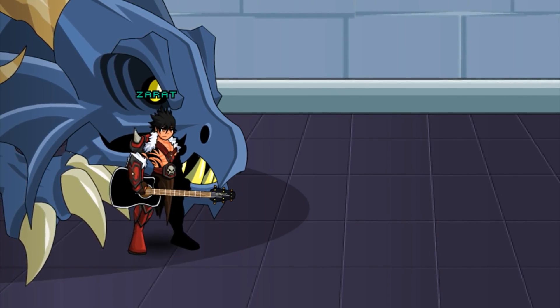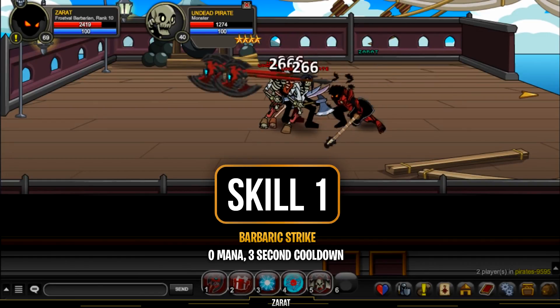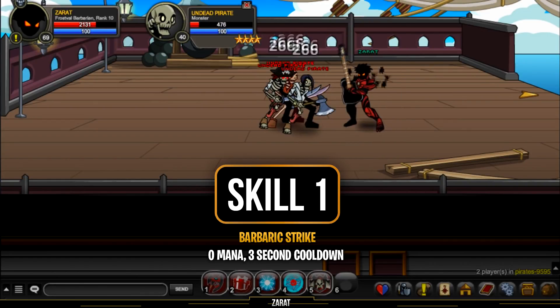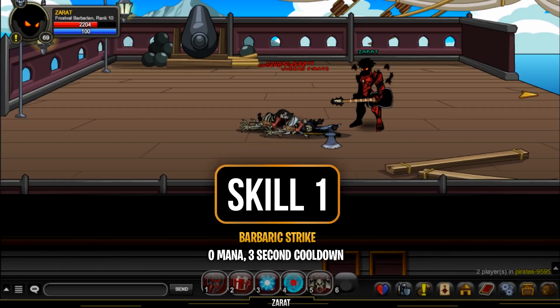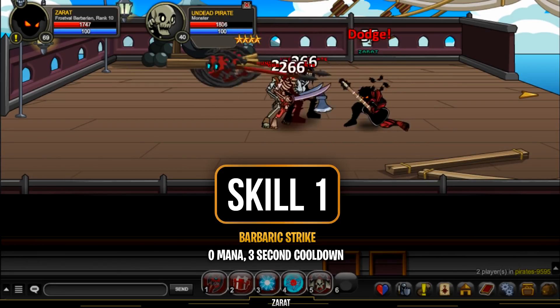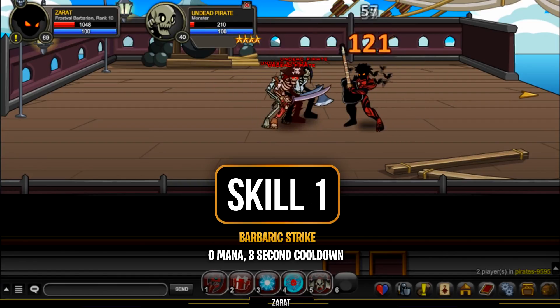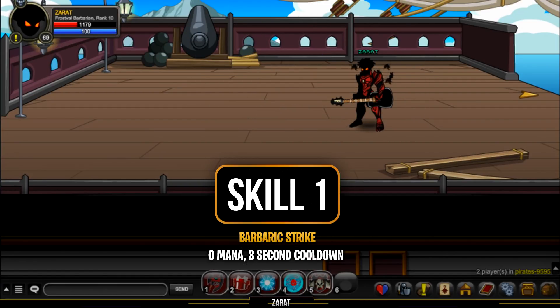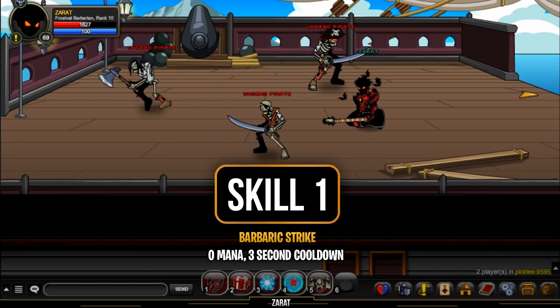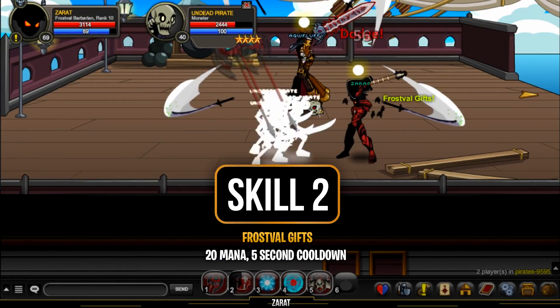Skill number one is called Barbaric Strike. Barbaric Strike has a three-second cooldown and is a physical skill. It deals 100% of your weapon damage to up to three targets. It cannot miss, but it also cannot crit. So while it's always good not to miss, you won't be getting critical strikes — which may be the differentiating factor between this class and others with higher damage output.